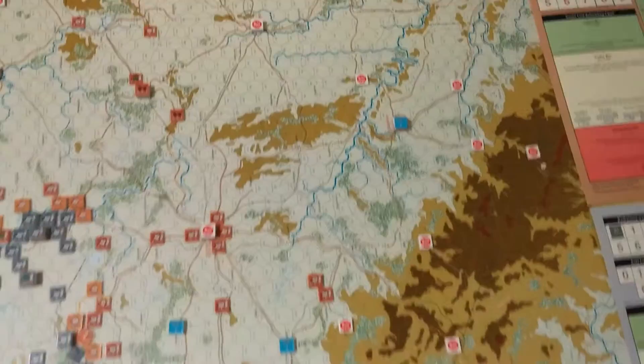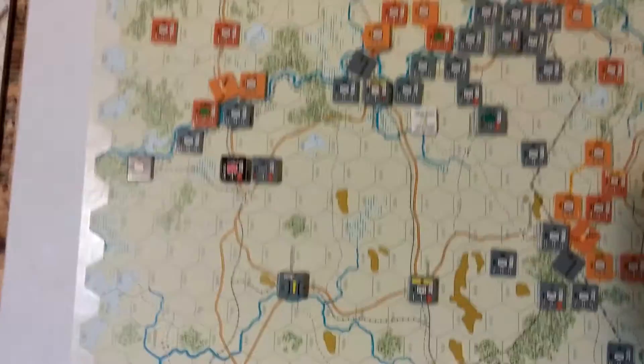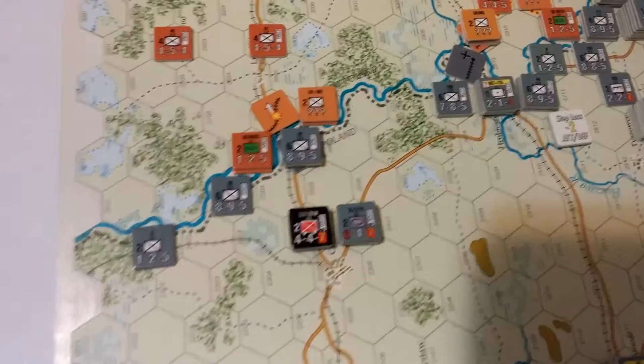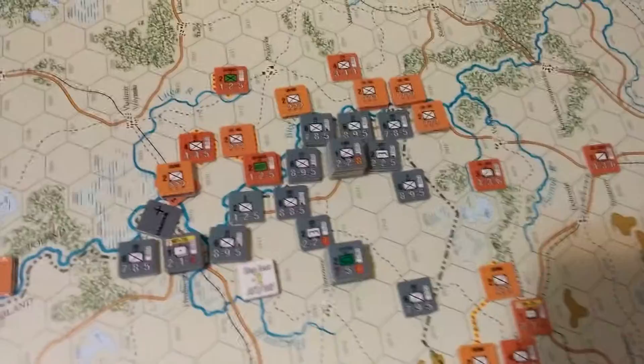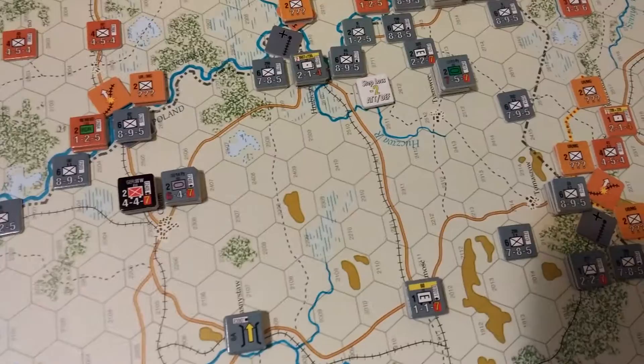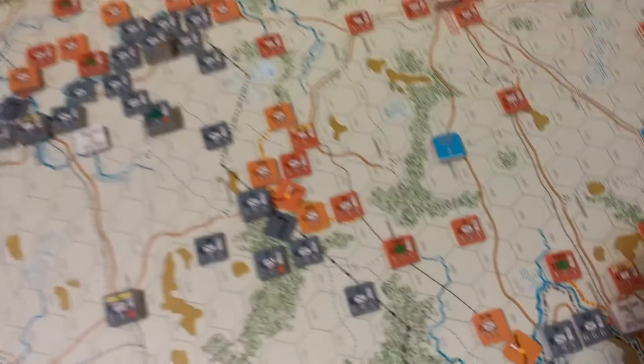I'm going to be playing a solo game. I've set it up and I'm going to attempt to make high odds attacks on the first turn. Anything within or adjacent to the West Polish border hexes with East Poland — any German units on or adjacent — can move. No one else can. The armor isn't going to be able to move on the first turn, but they do get full movement in the motorized phase, whereas they normally only get to move half.